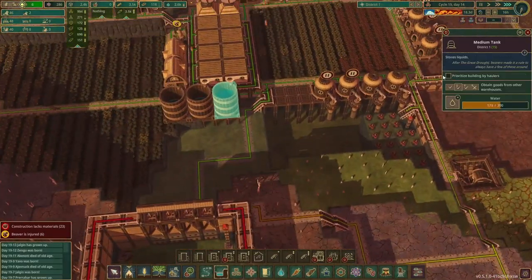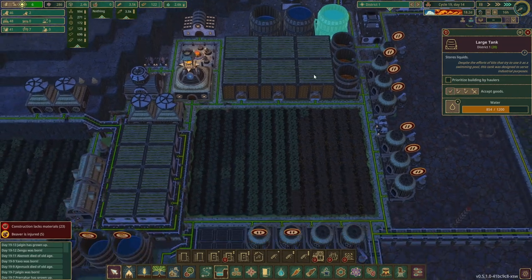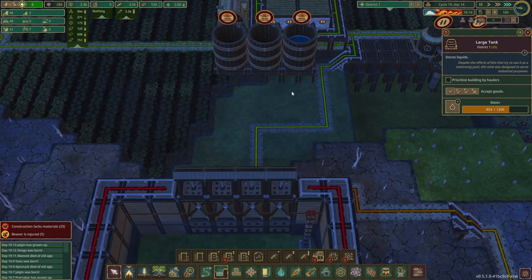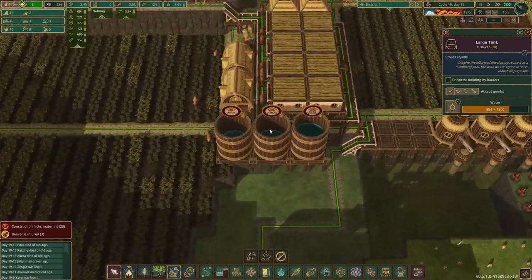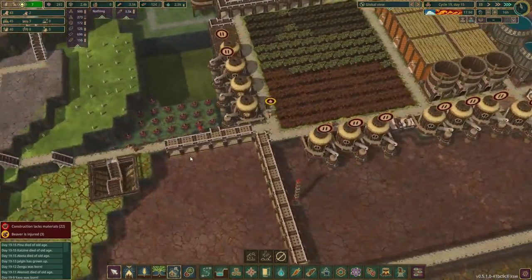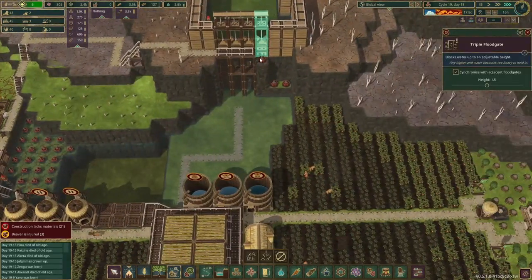We want to get rid of these water barrels — let's stop them taking in water. We are going to want to dynamite this land too, going down as far as possible. This one crop's not needed so we'll get rid of that too. These are all ready to blow — that will increase the reservoir. This level three is done.